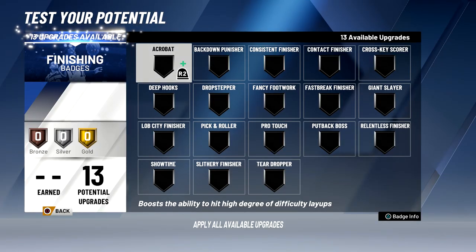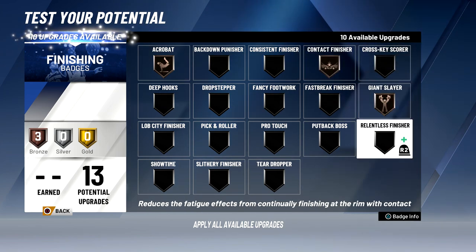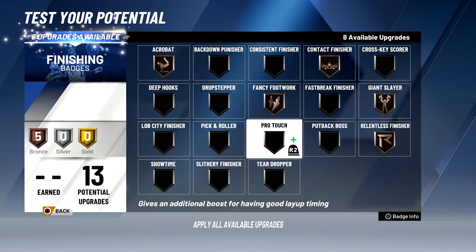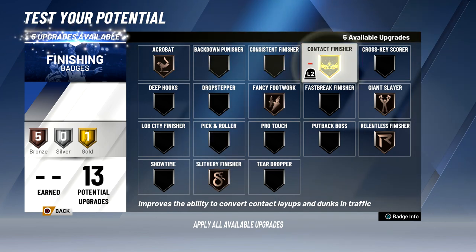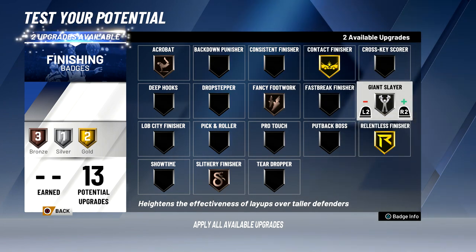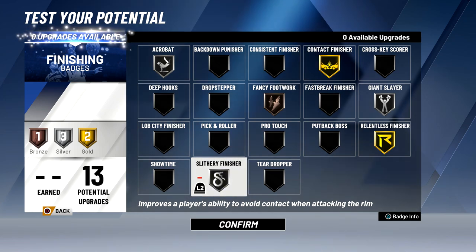The best finishing badges for this build are acrobat, contact finisher, giant slayer, relentless finisher, fancy footwork — it fits my playstyle — and slithery finisher. You can go with any combination of these. I'm going to go contact finisher gold, relentless gold, giant slayer silver, acrobat silver, slithery finisher silver, and fancy footwork bronze. The good thing about this game is that once you get your overall higher you can boost these badges — fancy footwork is bronze now but later I can make it silver and eventually gold.